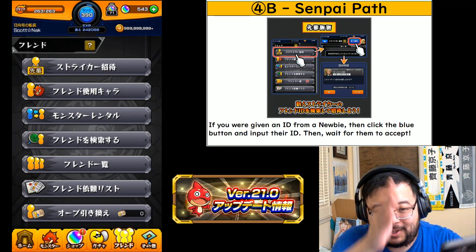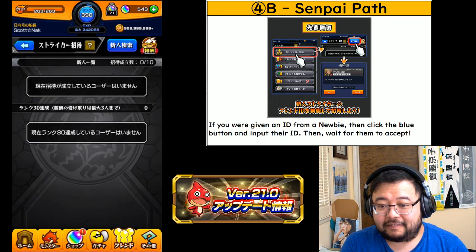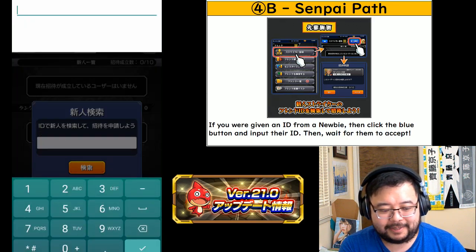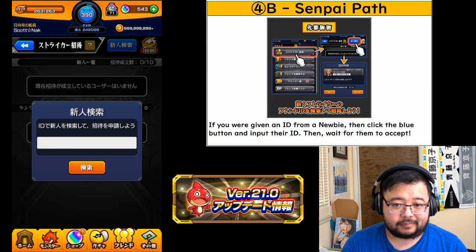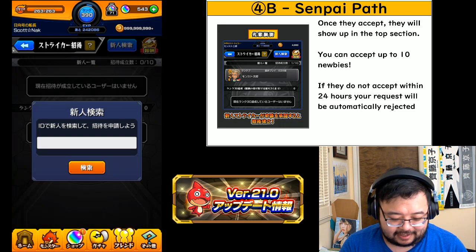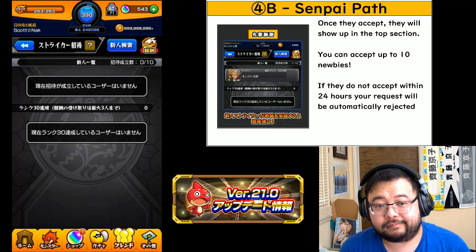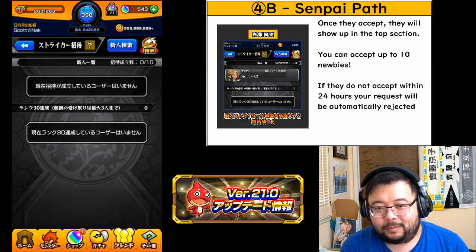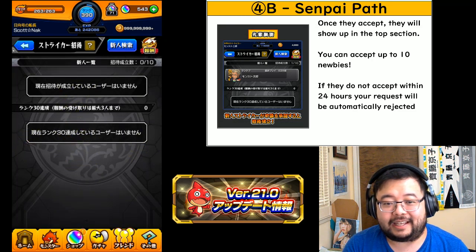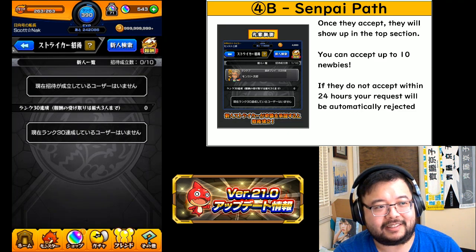For senpais: wait for a newbie to give you their ID, then click the blue button at the top to find and add that newbie. Once they accept, they'll show up in the top section of the UI. There's a maximum of 10 newbies you can take under your wing. You want to see them reach rank 30, because that's what triggers the rewards for the senpai in this invitation system.